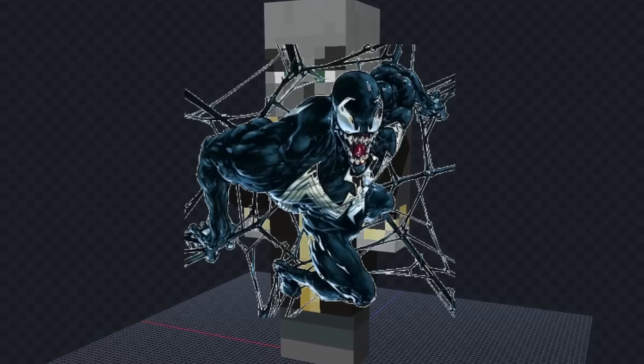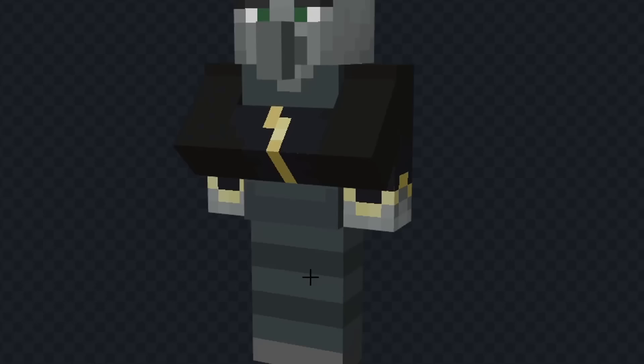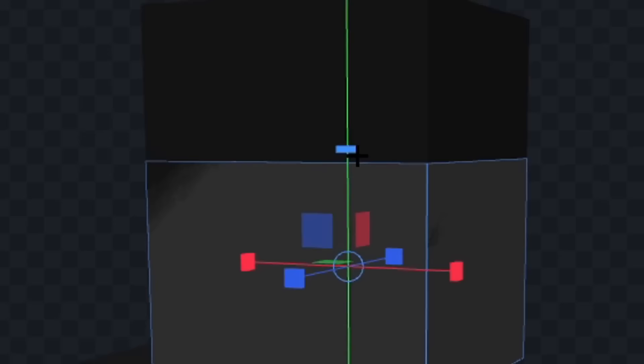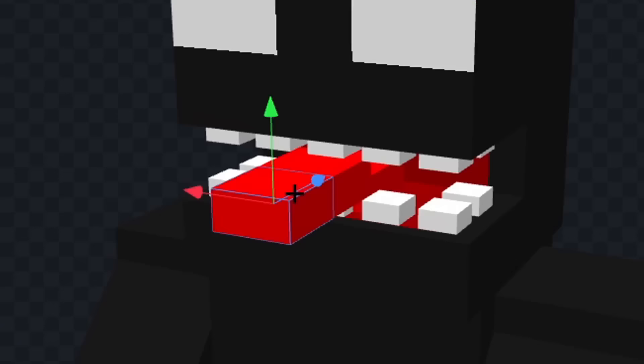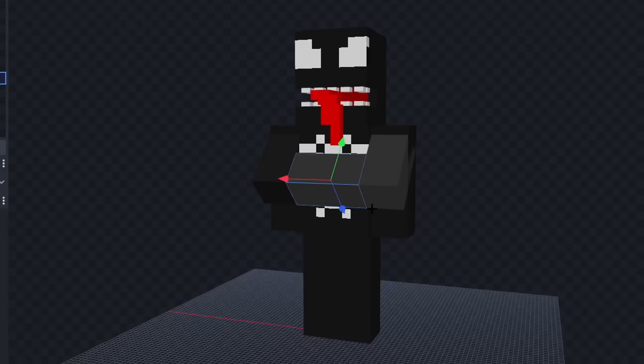Let's color his body black and we'll color his head as well. Now let's shape his head so his mouth is open and we'll give him some eyes. Now let's color his mouth in red. Next let's give him some teeth and we'll extend out his big tongue. I think that looks good. Now let's draw the spider on his chest and I think that looks good.